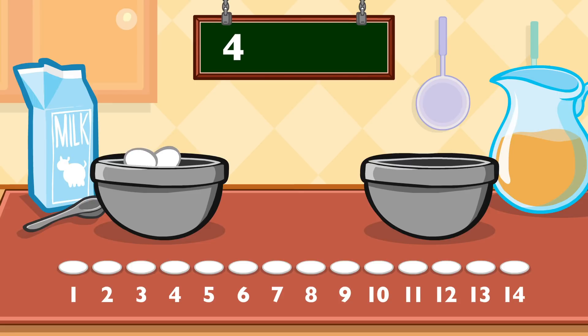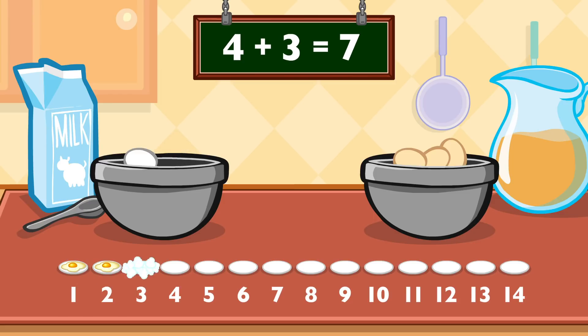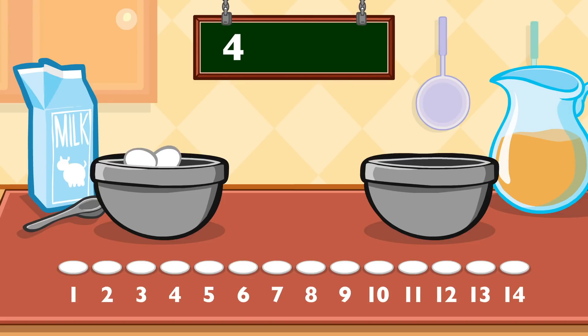Four plus three equals seven. Four plus three equals seven.